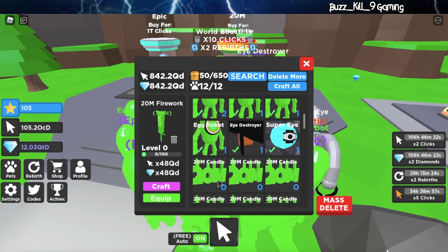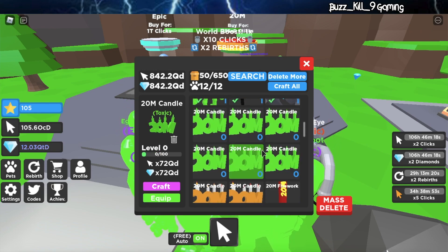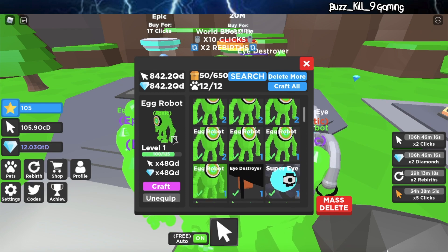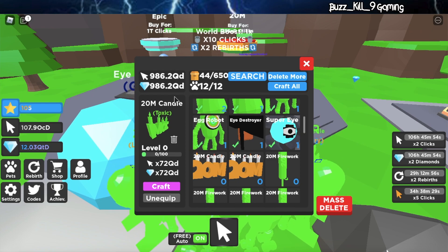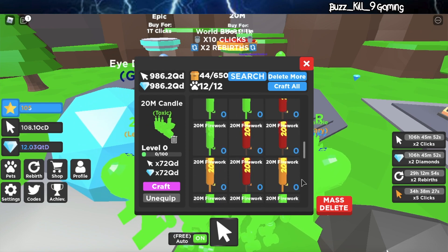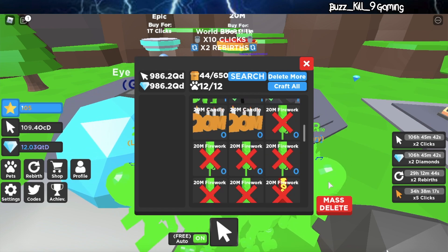This does 48. Oh, we have 6 — never mind. So we can get rid of 6 of these egg robots. We almost have 1 QN total! We definitely don't need the fireworks, so let's delete all the fireworks. Now we're out of fireworks.